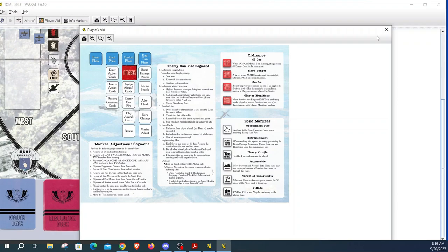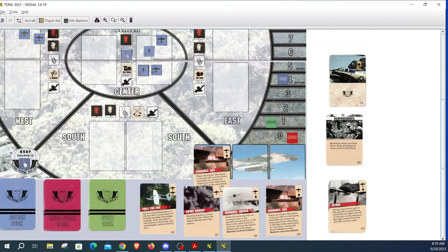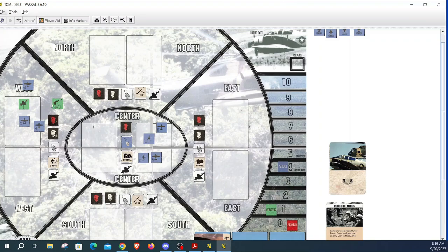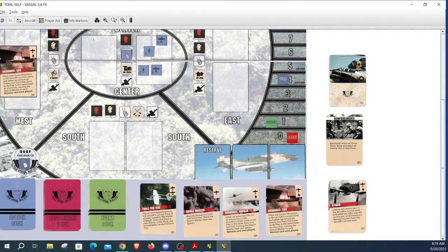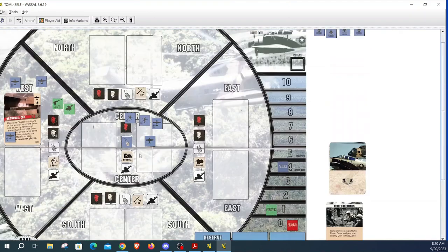Move aircraft: I'm going to move helicopter five into the center zone, so now I'll have four aircraft there. One important thing to note is that each zone can only hold a maximum of four aircraft. I'd like to get rid of at least one of these guns in the western zone, so I'll use my CBU and assign it to one of the Sandies. The FAC can't drop ordnance.